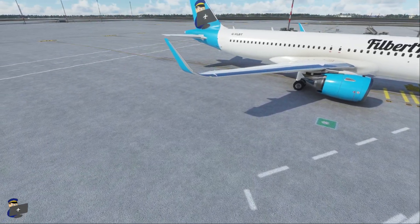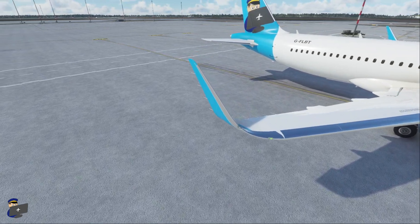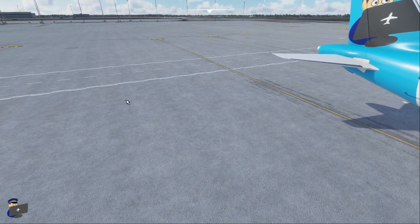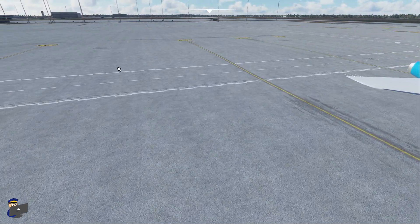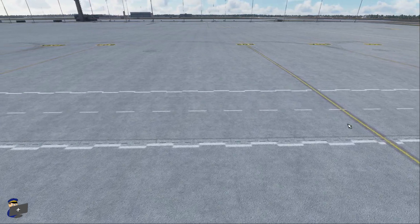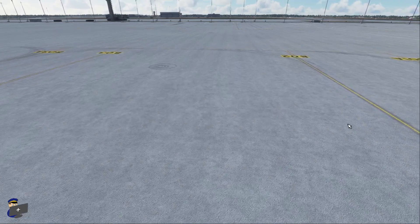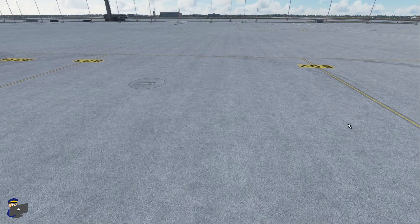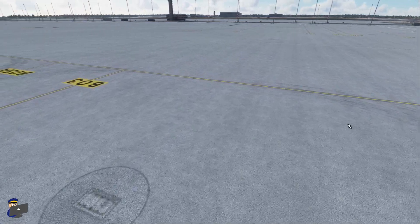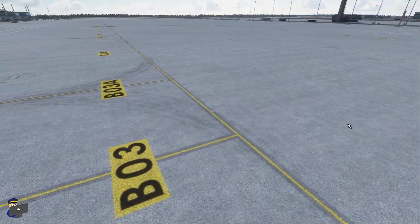I'm going to come straight out and say this: I don't like the ground textures at this airport at all. They are incredibly smooth and repetitive — you'll notice these lines going off into the distance, and that's very obvious when you are taxiing along. In general the ground looks a little bit too clean, and it doesn't really match the real airport very closely at all, if Google satellite imagery is to be believed. The ground textures do have some redeeming features however. I do like the amount of rubber marking and the other little marks around the terminal, and particularly around the stands.